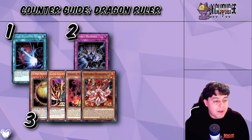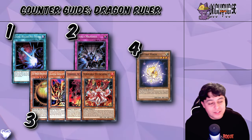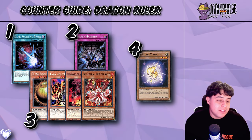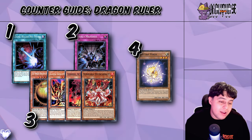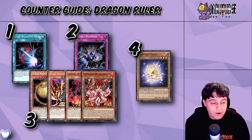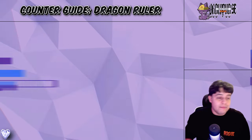The last card on the Board Breakers list is Electric Virus — a funny, very old school card that can take control of one Dragon or Machine-type monster. However, its impact is limited compared to the other cards discussed because we are not in a full Dragon or Machine format, so universally, Electric Virus is not that great. That's it for the Board Breakers.